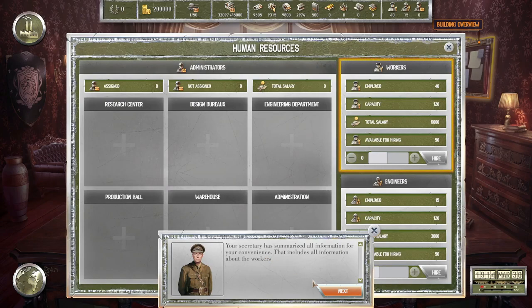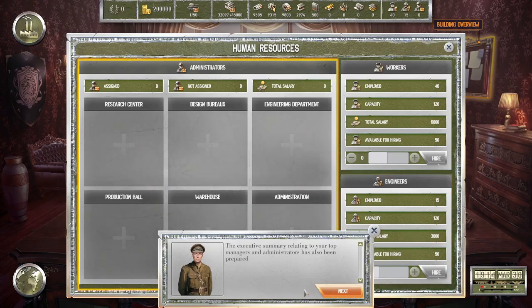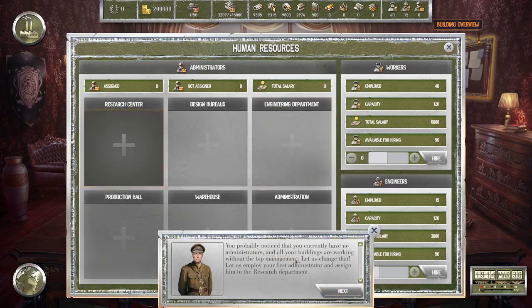Your secretary has summarized all information about the workers: we have 50 employees, capacity of 40, total salary costs of 6,000, and we can hire 50 more workers. A similar summary for engineers: 15 currently, capacity of 120, salary costs of 3,000, with 50 available for hiring. The executive summary for top managers shows you currently have no administrators — all buildings are working without top management. Let's change that and employ your first administrator.